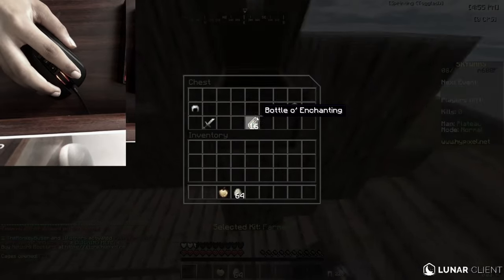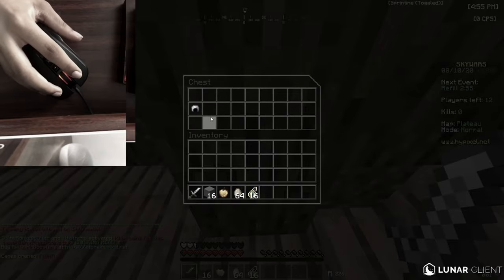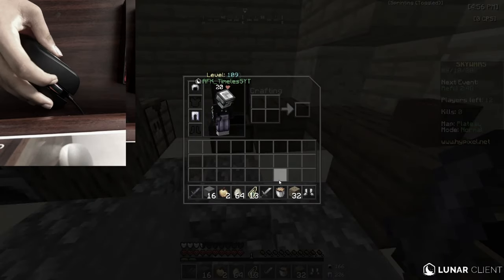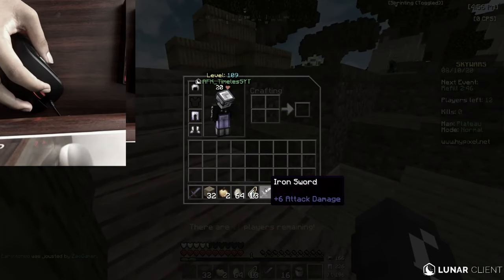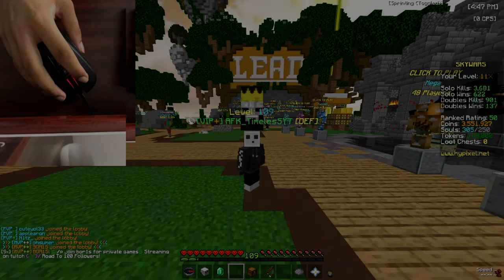Hey guys, this is Editing Timeless here. I just want to tell you guys that the video is kind of scuffed - there's a webcam underneath the webcam, you can see my Google Home, and I put my phone on to prop it up for the webcam. Also my mic was really quiet so I turned it up in post, but I still think it's gonna be a little too quiet. Sorry about that, but next time I'll do a little bit better.